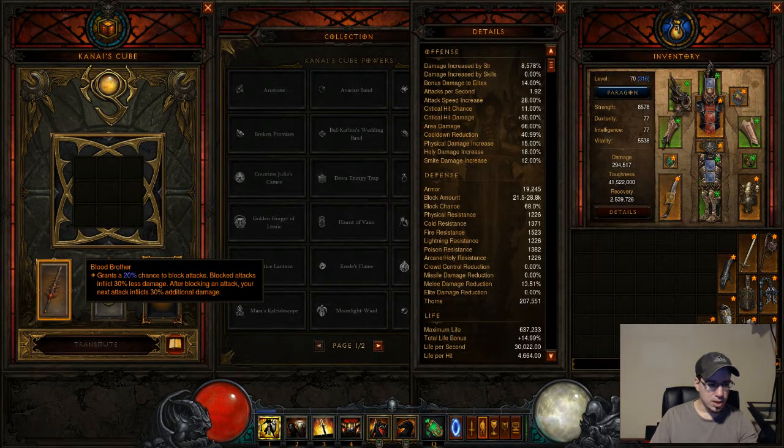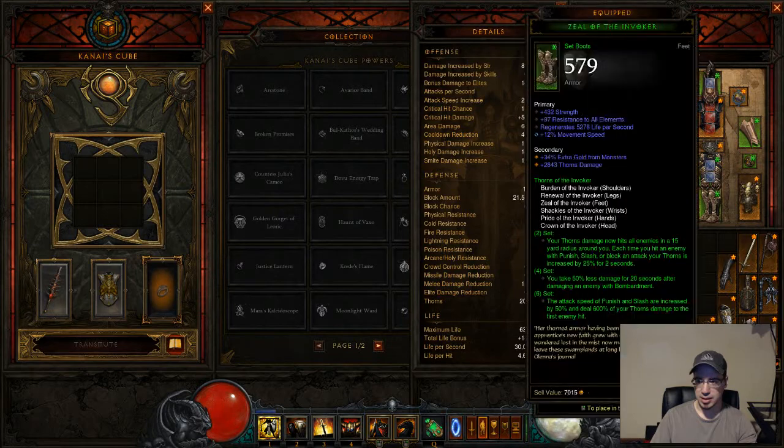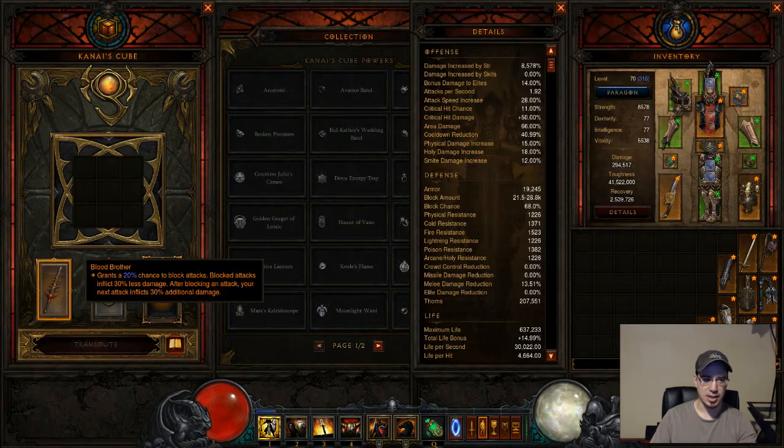For your weapon item, you're going to want Blood Brother. This will get you an extra 20% chance to block attacks, and not only will it give you damage reduction for those attacks, but it'll also make your next attack do 30% additional damage. With the buff, Bane of the Trapped, and now this, it's just a lot of damage increase.